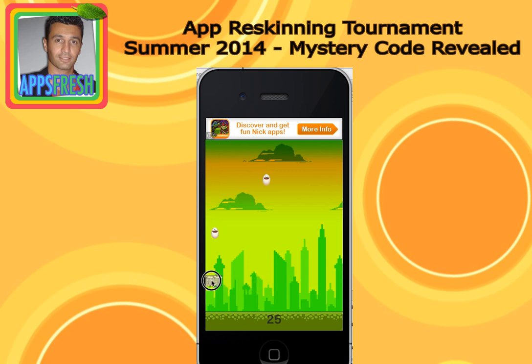It keeps going faster. If you hit just the edge of the basket, the egg falls — it really has to land in the middle. What you can reskin is the logo, the basket, the falling items, the background, and the ground. That's just five unique items to reskin. The rest is totally optional.